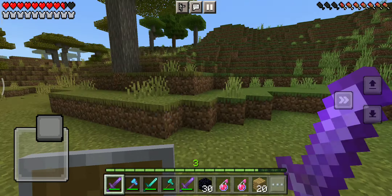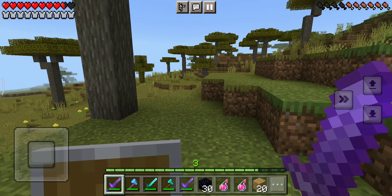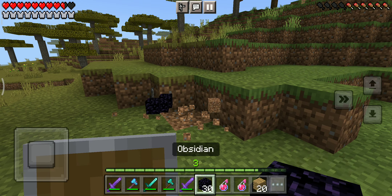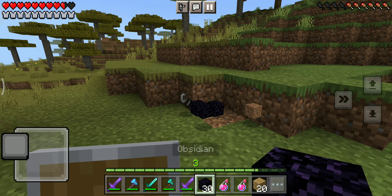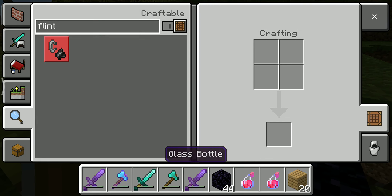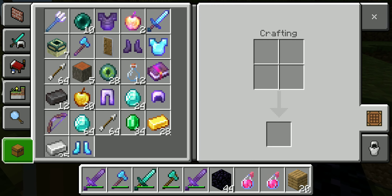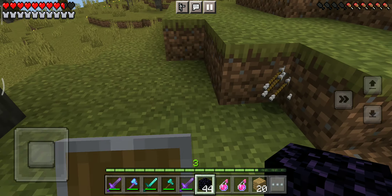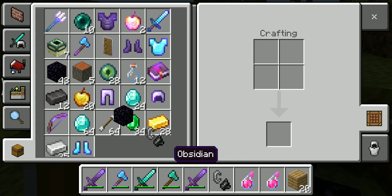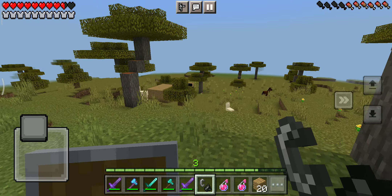I've got full netherite armor but I can't find flint - seriously! Yes, flint and steel! I got it from the skeleton - please tell me it gave me the flint and steel. Yes, guys, I can finally go to the Nether!